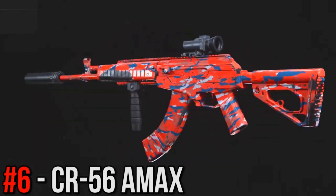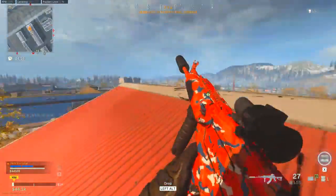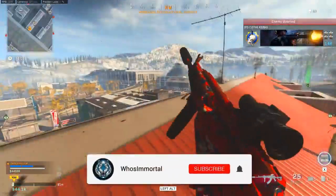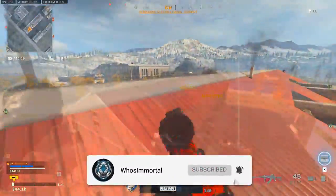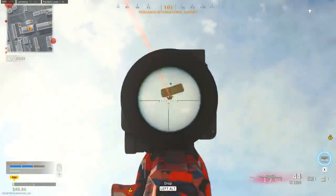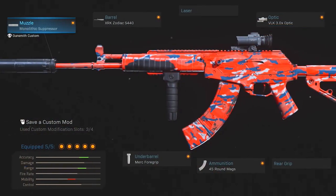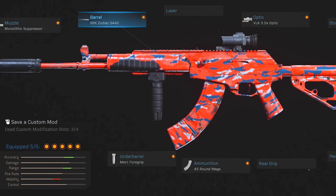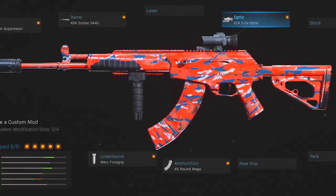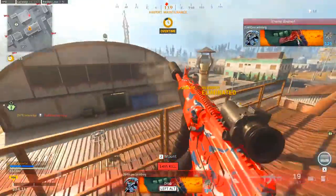Continuing on at number 6, I've got the CR-56 AMAX, the newest rifle we have, and unfortunately the 1.23 update did make it slightly worse — so if I had done a ranked list prior to the patch, this may have actually been a bit higher. But this is basically a much better version of the AK-47 when it comes down to it. The recoil is very similar, the damage is similar, and so the setup is pretty similar too. We've got the monolithic suppressor, the Zodiac barrel, the Merc foregrip, the 45 round mags, and also the VLK 3x optic, which all together give the AMAX much better range and control — which is exactly what it needs to be dominant.